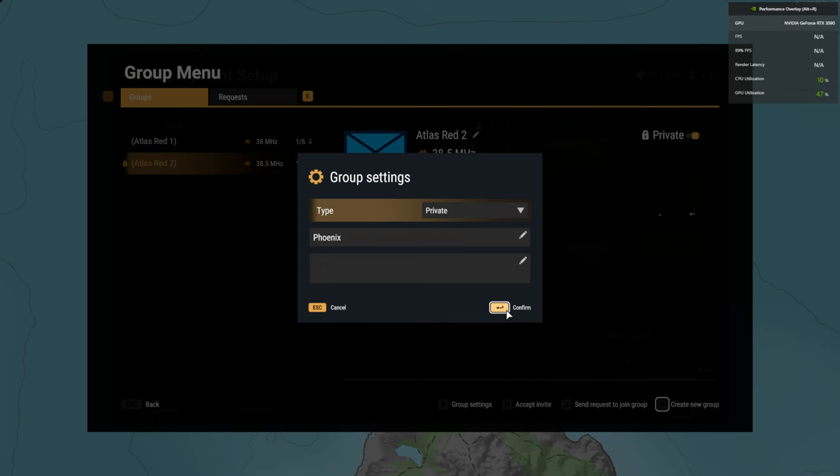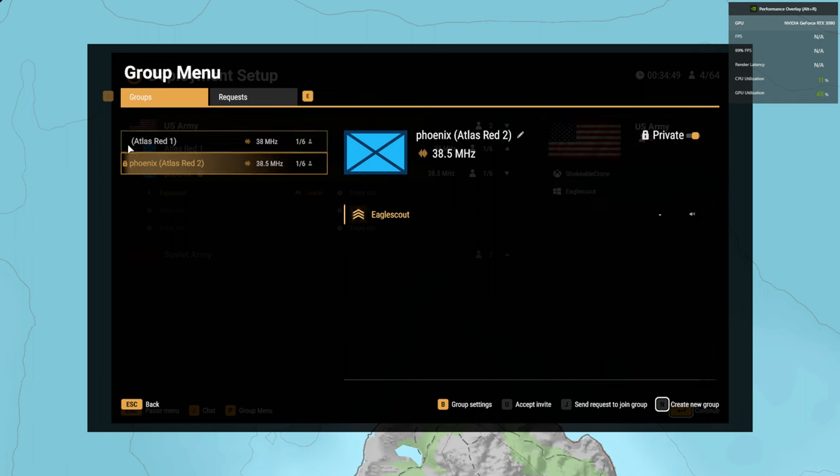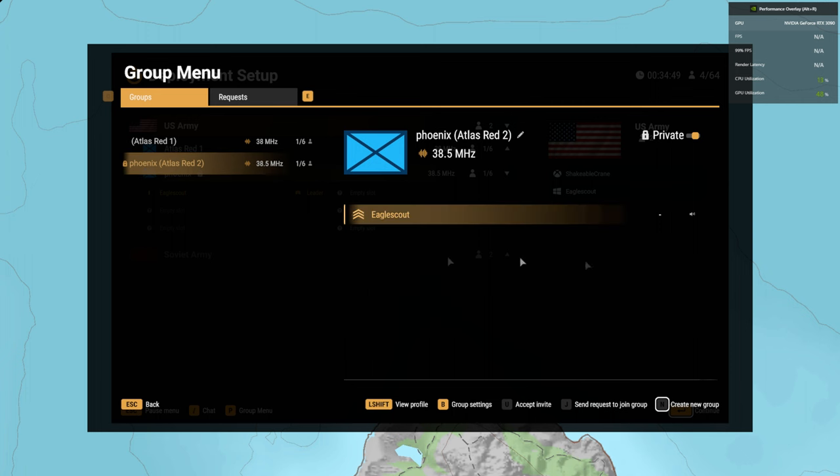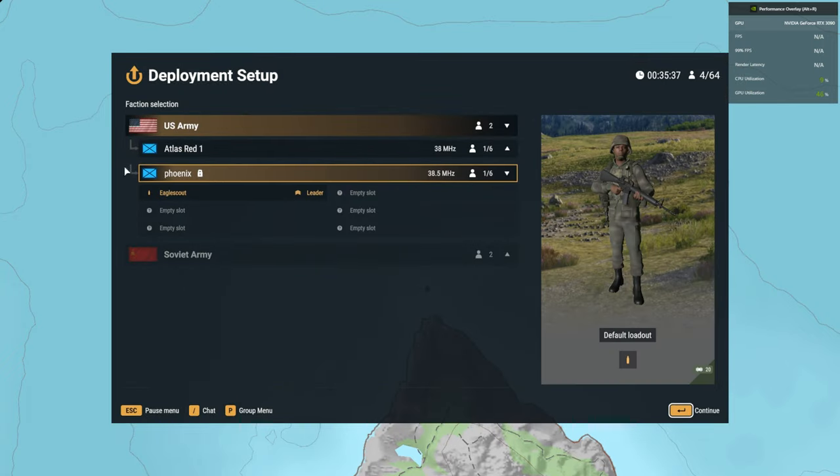You can make the squad private so people can't join it, which is sometimes important if you're going to use radios. You can lock it down, which we'll do for this video so I don't have people jumping in while I'm going through it. Phoenix squad is now created and we can continue on from here.